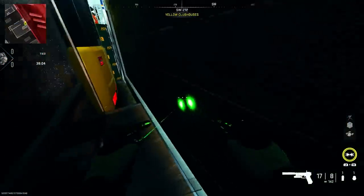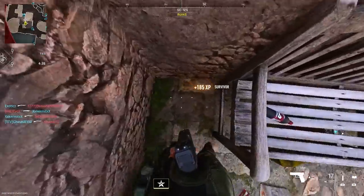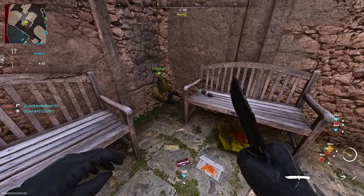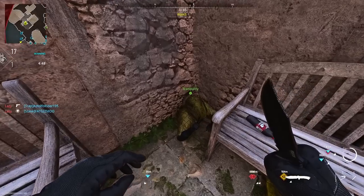Here's the spot on Hydroelectric. Go up to these benches, prone, and push left with your analog — just stay there. You'll notice you're literally fully inside the wall and only the front part of your body is showing, as you can see with my friend right there.